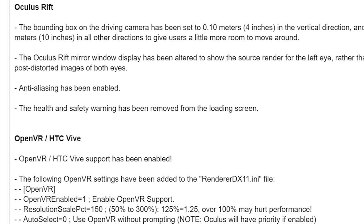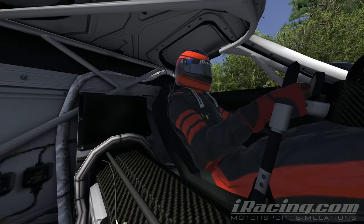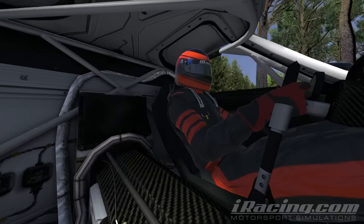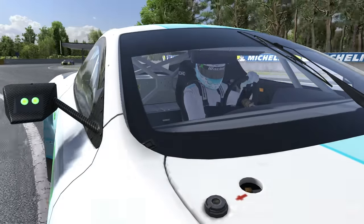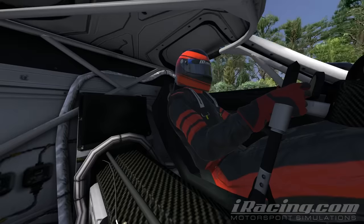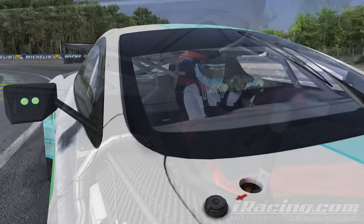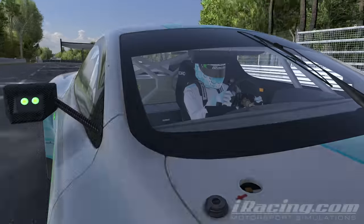Another cool visual update to the sim is the actual driver model — the guy in the cockpit. He was getting a bit old and a little round in the middle, and he has been replaced with a new young gun. In certain cars the driver position was even updated, and this might cause you to have to change your driving position within the sim. This change in character also continued over to the crew guys themselves.